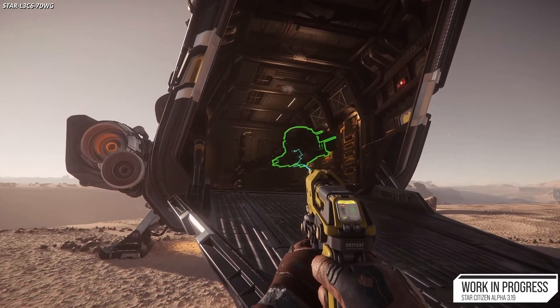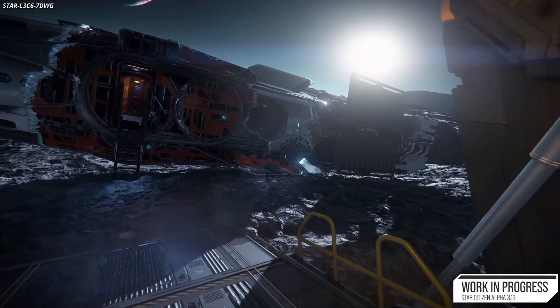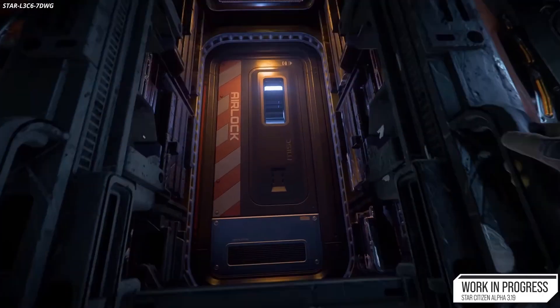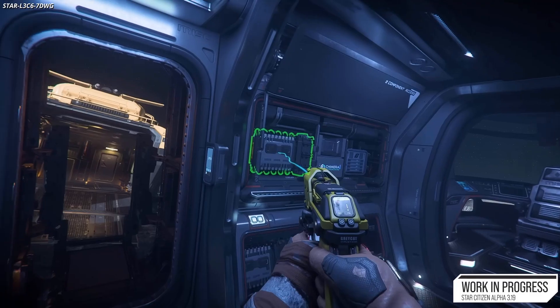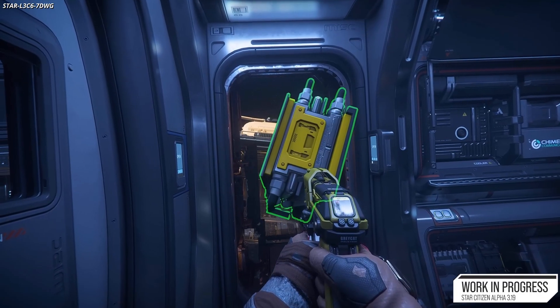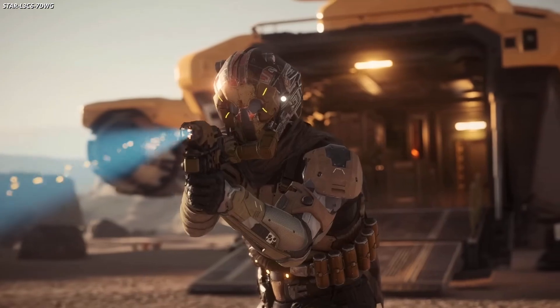The multi-tool tractor beam can also be used to navigate environments without gravity. The team also worked on flak ammunition, which generates a single projectile that on explosion breaks into additional projectiles firing in random directions. Part of this included implementing the option to add a proximity trigger to any projectile.